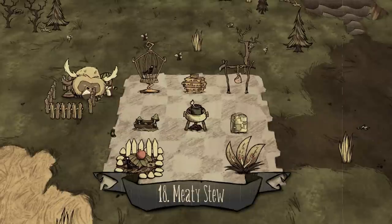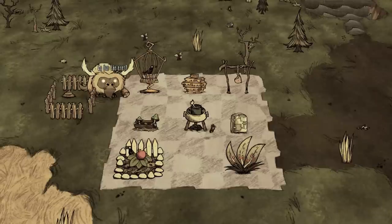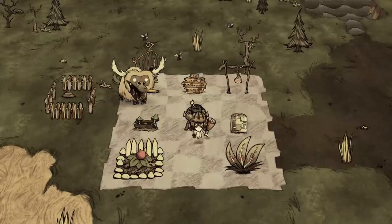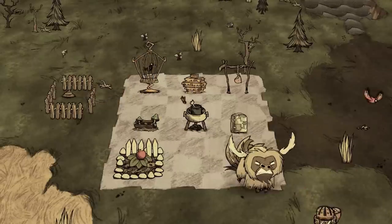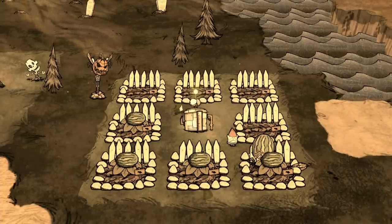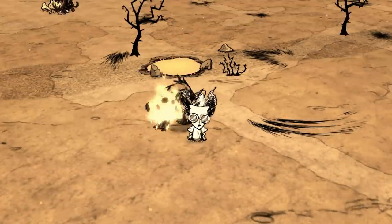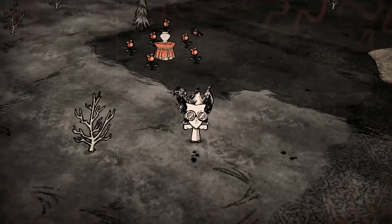Number eighteen: meaty stew. One meat, one monster meat, one morsel, one ice. Basically shove as much meat in the pot and you'll get one big meal for the tummy. Number nineteen: melon sicle. One melon, one ice, two twigs. Farming specifically for melon may seem wasteful, but if you have a melon already, this is surprisingly useful for both reducing heat and increasing sanity.